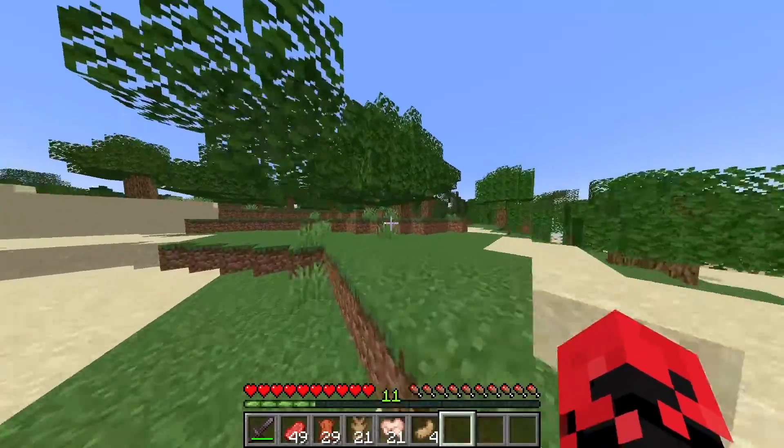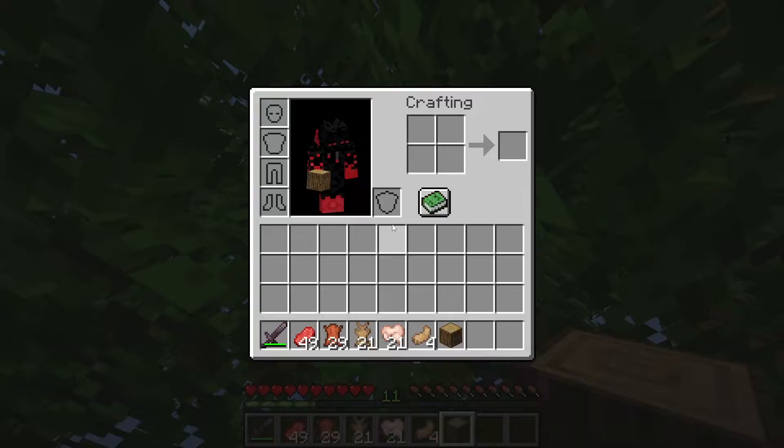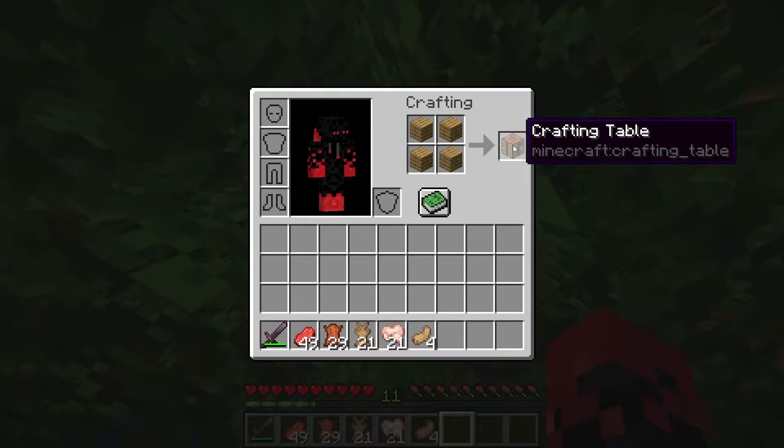After that you're just gonna need one log of any kind so you can make yourself a crafting table. Go into your crafting menu, place the log down, convert it to planks, and then make a crafting table just like this.